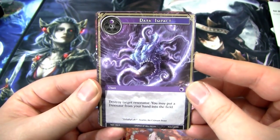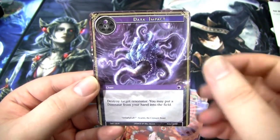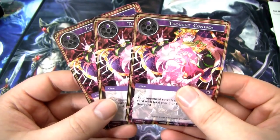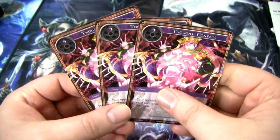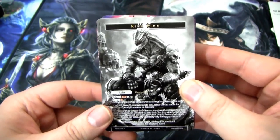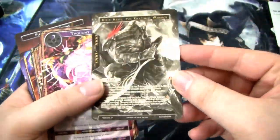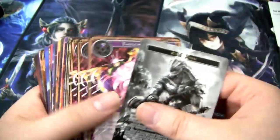Here is Dark Impact — lets us destroy a Resonator for three of any and a Darkness, and then we can put a Dinosaur from our hand onto the field, so we can put that 1400 Voidosaurus we searched up. We got two of these. And rounding it all off is the three Thought Controls for some hand control. Overall, this is actually not that bad of a deck — all things considered, we just pulled it out of a Booster Box. Obviously you can do way better if you had access to all the cards, but just out of a Booster Box, this isn't too bad. Kirik by himself is actually a pretty good ruler, even though I was kind of bummed to get him since I already have an Uber Kirik. Kirik is pretty sweet.